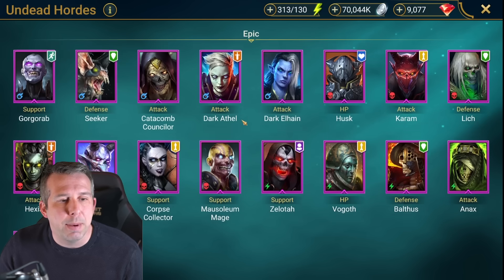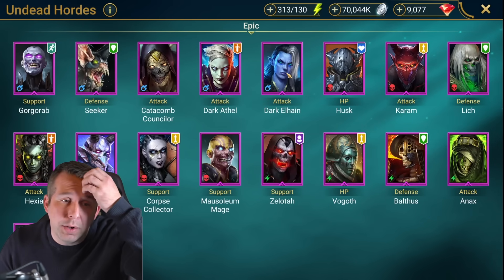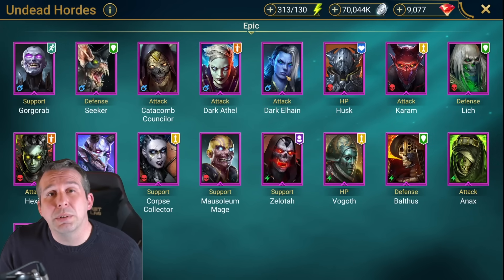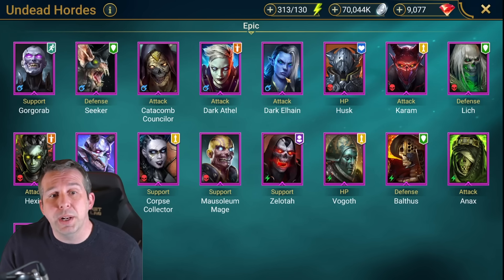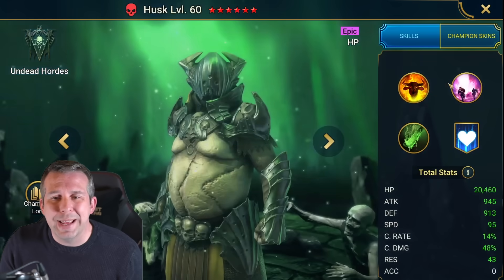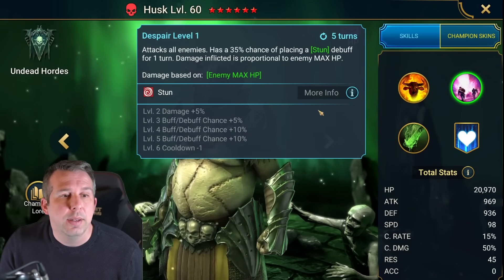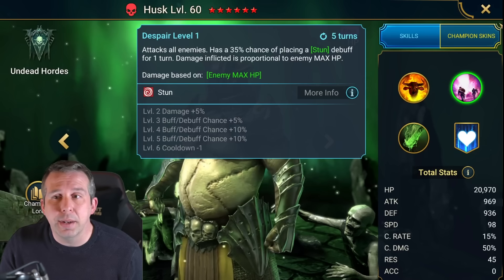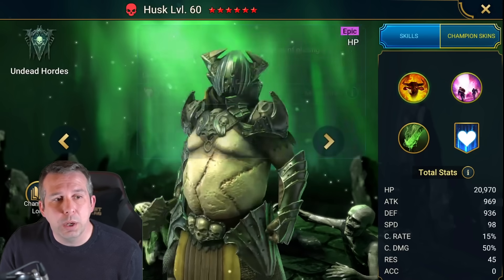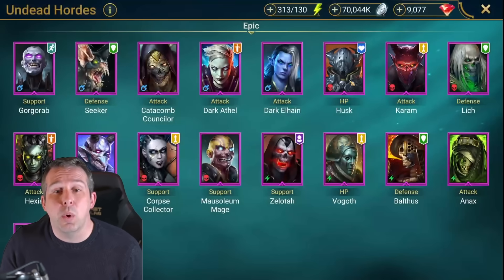Catacomb: nowadays needs a buff. Dark Aethel: needs a buff. Dark Elhain: hard nuker, good counter to someone like Tormund, also pretty good for Dark Fae - decent champ. Husk: got the enemy max HP nuke which is unusual for an epic, especially on an AOE. He's also got an AOE stun at the same time as well, and a provoke on A1 which books up to a 40% chance which is quite nice for Hydra.